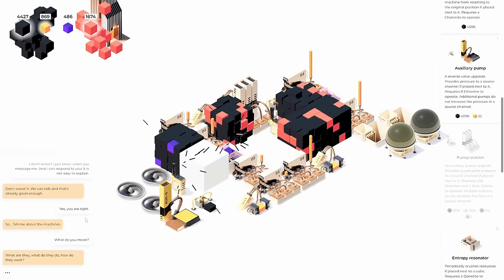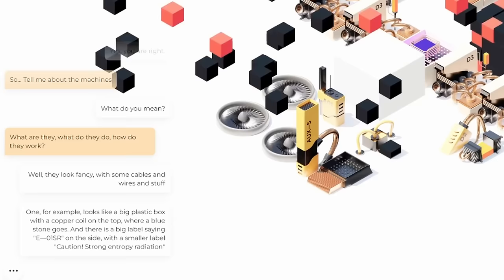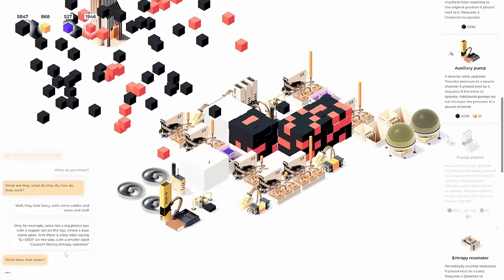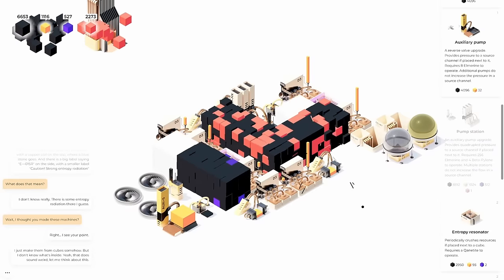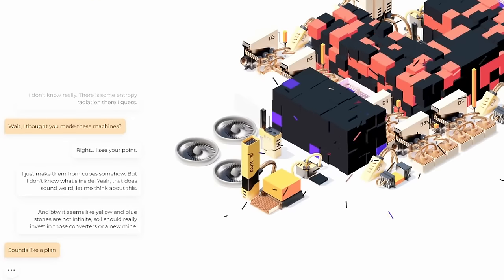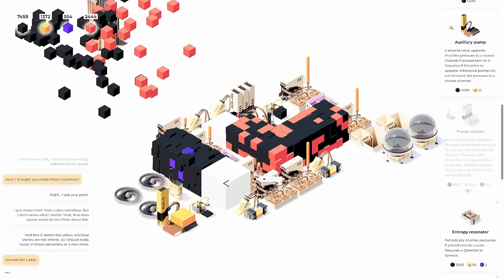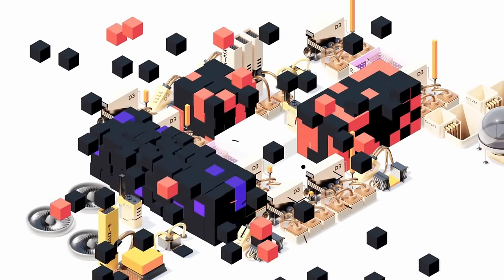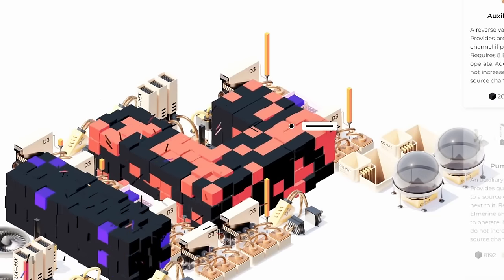I placed this wrong, so we recycle it and get 90% of them back. Trying to keep everything neat and orderly here even though these black blocks make it hard to see things. Now the guy is actually curious about the machine so we stopped freaking out. I'm just here collecting all sorts of blocks I don't know what to do with. There's entropy radiation — the entropy resonator, of course. Now we have enough yellow blocks to make another pump. Our guy is talking about the stones not being infinite. These cubes are on their way to being entirely red; we're over 600 meters deep on this one.